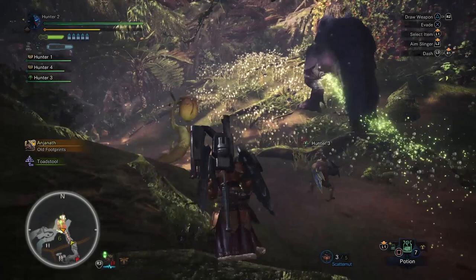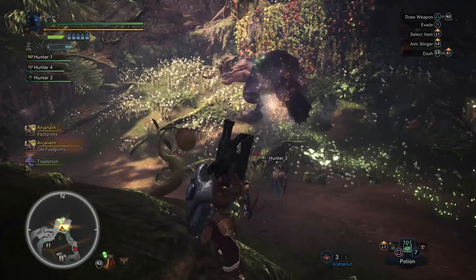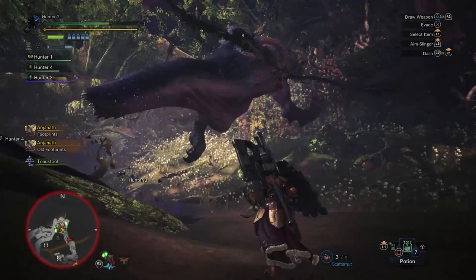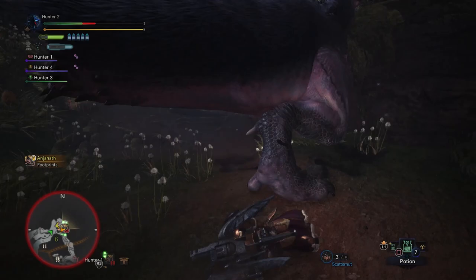And there he goes running off again. What platform were you playing on? This was on the PlayStation 4. They said PS4 and Xbox One is coming out early 2018. I should clarify the PC version is coming, but later. This is going to be such a good game to have on PC — it's the kind of game I'm going to install on Steam and just never uninstall. You can also see as this monster is dying, he's leaving these poison slime puddles — if we fight in that, we get poisoned.